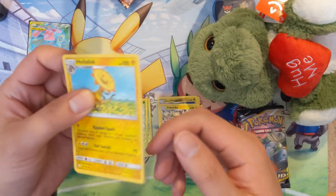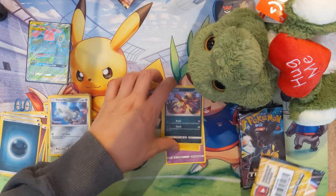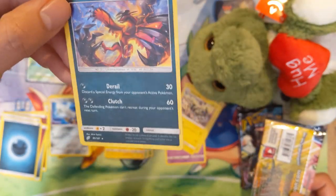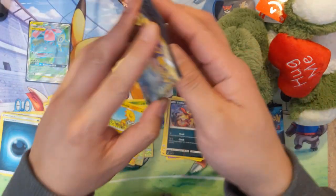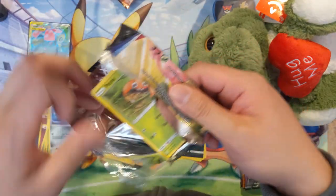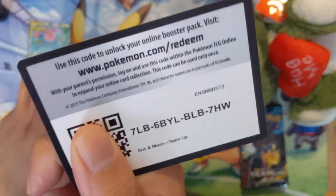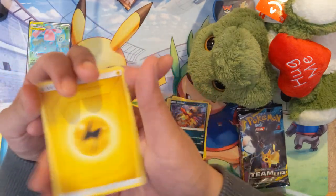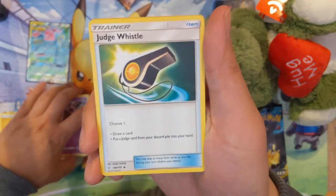Tag teams are here to stay. I think I see something shiny — although it might be the reverse holo again. And we have a Volcarona! That's another cool one. What is going on with Volcarona — is that his tail and his wings acting like hands? It's kind of weird, like three arms but one of them is a tail bird. We got Judge's Whistle, Paras, Volbeat, Pidgey, and a needle ran reverse holo.